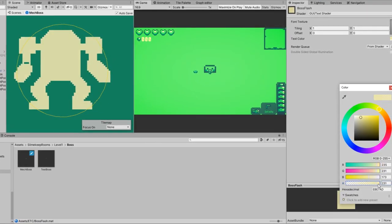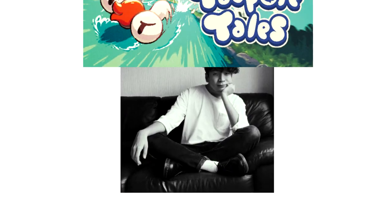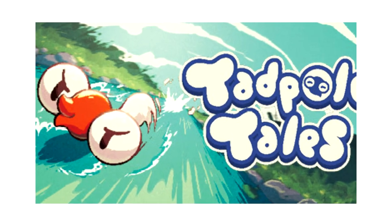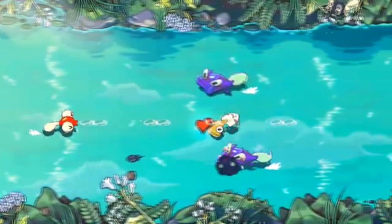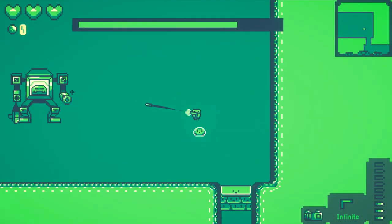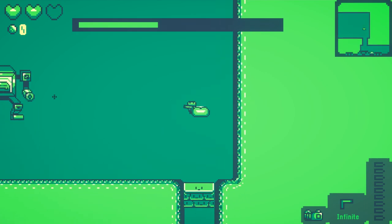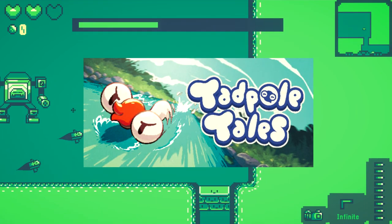I spent some time messing around with the materials, but I couldn't really get anything to work, especially trying to get a tinted transparent material to overlay on a sprite. I was really stuck, so I decided to ask Andrew, developer of Tadpole Tales, because I noticed he managed to create this effect in his game. He was really nice and showed me how he did it, and after some tinkering I got a subtle hurt flash effect working. Shoutout to Andrew for helping me — make sure to check out his game Tadpole Tales on Steam, it's actually pretty fun and free.